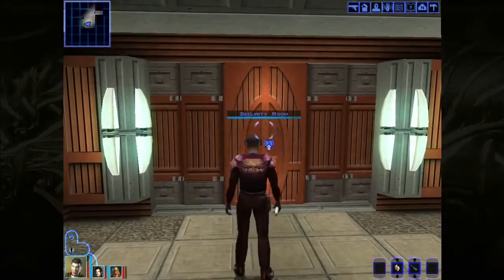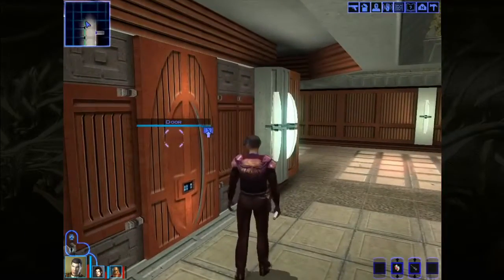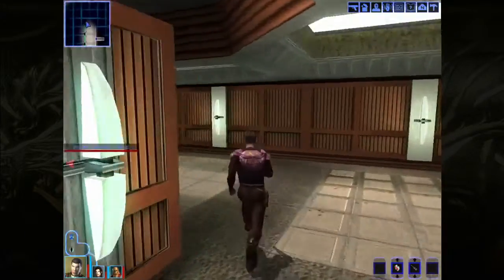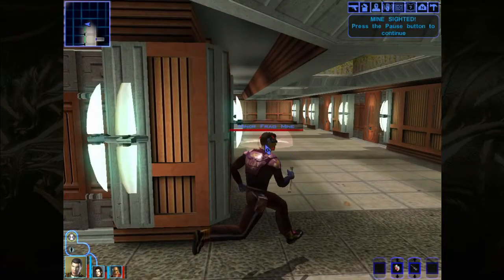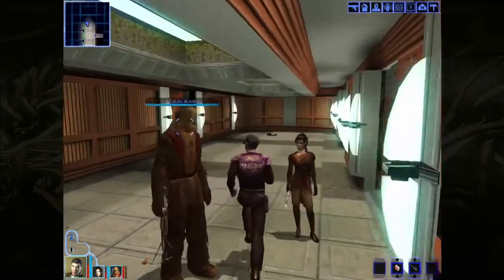So, a security room. A door that I can bash. Another door. And I imagine there's a security droid around the corner. Or just a frag mine. Let's start checking out some of these rooms, I think.